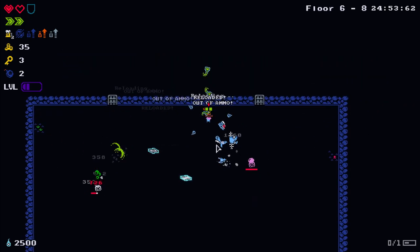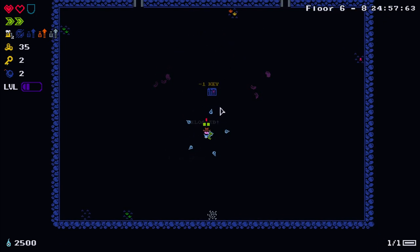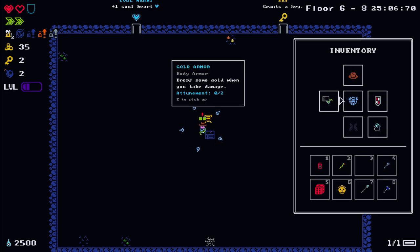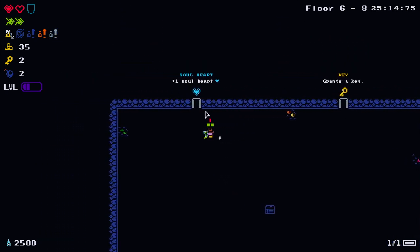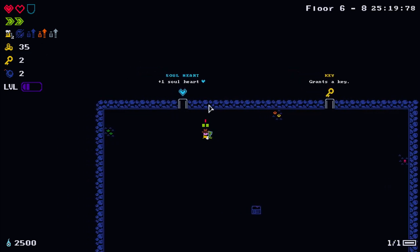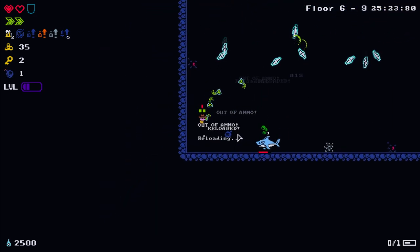The obsidian chest - another shark! The sharks are a real pain to kill if your weapon fires projectiles from you. We got a chest piece that drops gold when you take damage - so I'll essentially print money if I take damage. Let's get another soul heart because I've only got one red heart left.